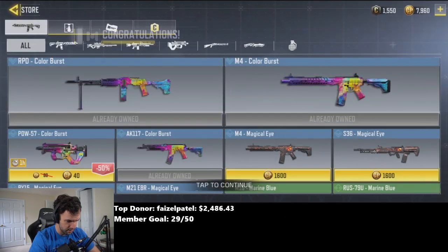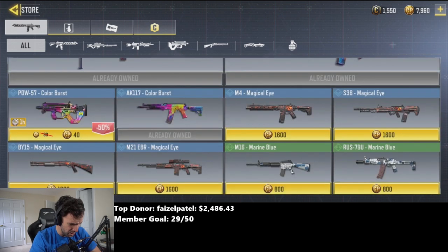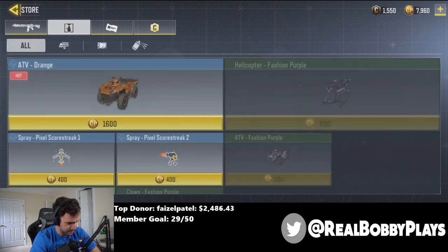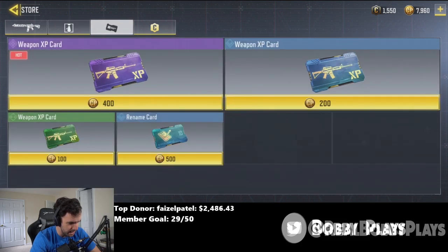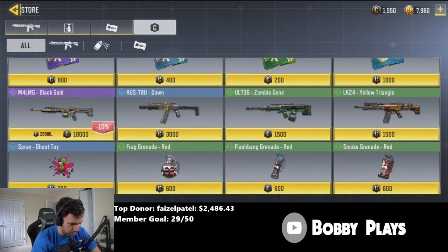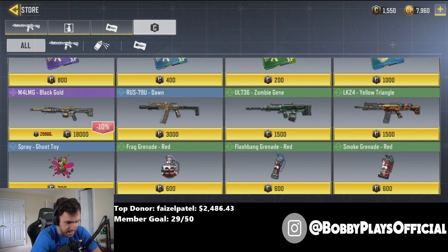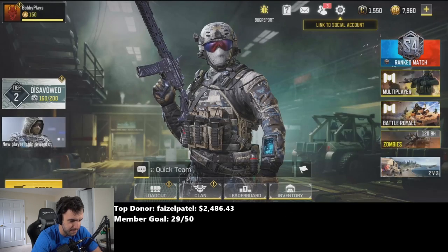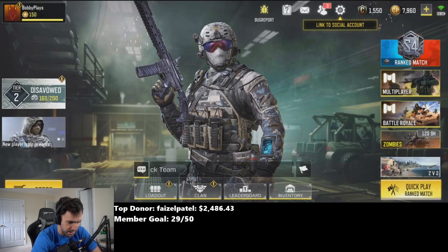Wait, that one is a one-hour skin — why is that one a one-hour skin but the rest of them are permanent? I am confusion. We already bought pretty much everything we could possibly want, and we don't even have enough credits to buy the M4 LMG Black and Gold, so I don't know what the purpose of giving us 1,500 credits was.